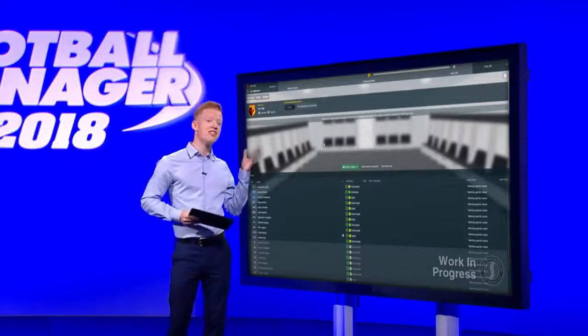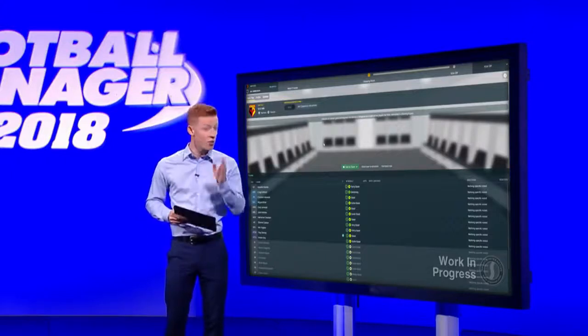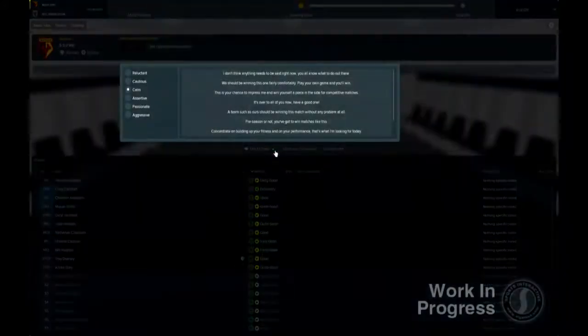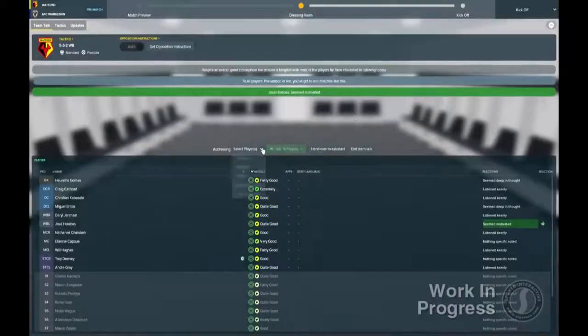Next, you're taken to the dressing room to conduct your team talk. This is now done in a more intuitive way than the previous system. The tone system has been retained, but there are more contextual team talk options than before, that often integrate statistics and data into what you tell the players before kick-off. Once you've talked to the team, you're presented with a summary of your squad's reactions to your comments.